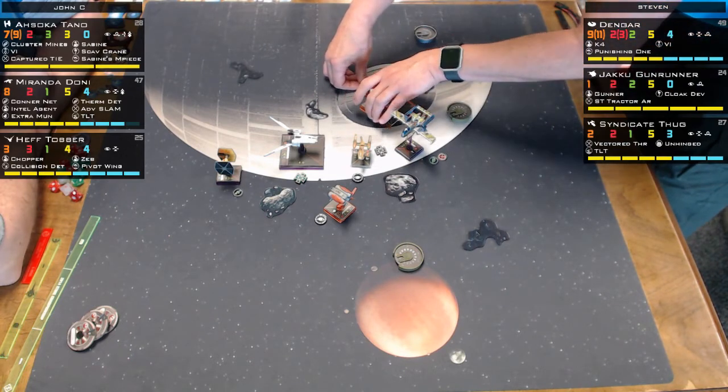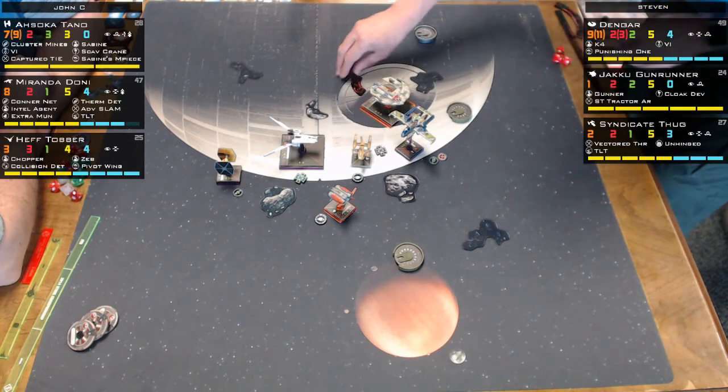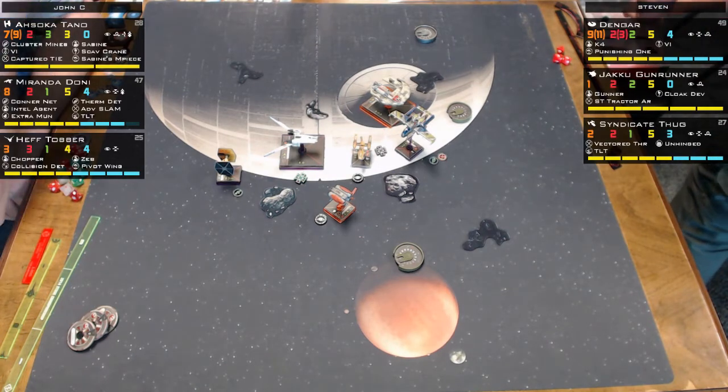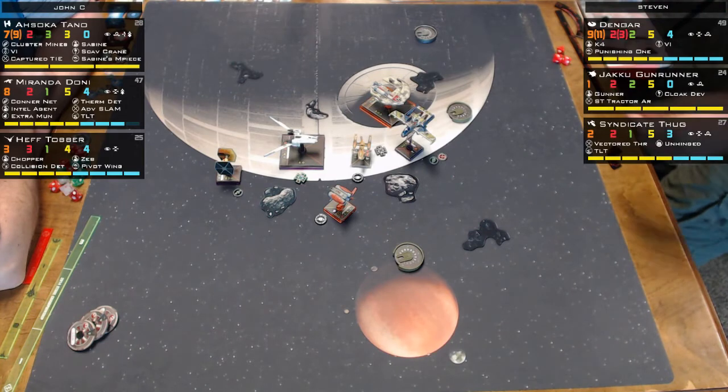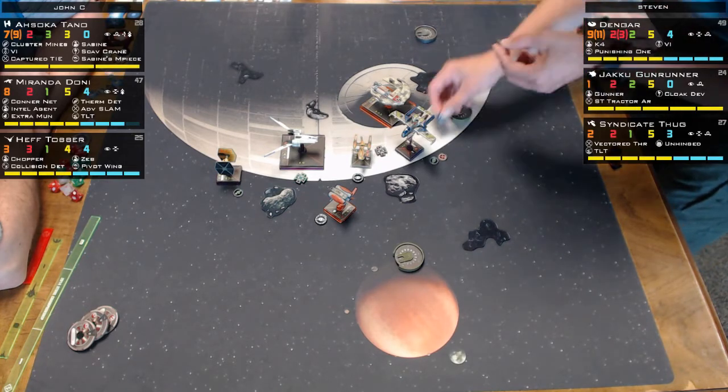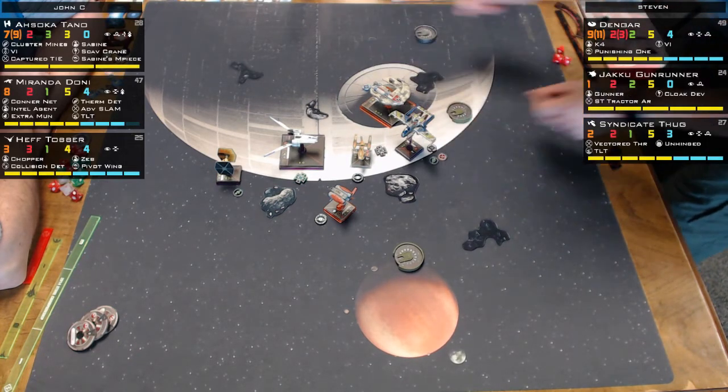Dengar does a hard one to the left, which is a green maneuver for him — things to the left are green for the Jump Master, things to the right are white, which is an awkward ship to fly. With a green maneuver he picks up a target lock.